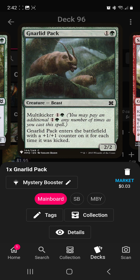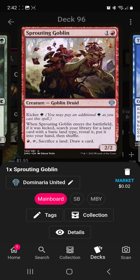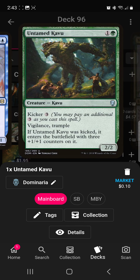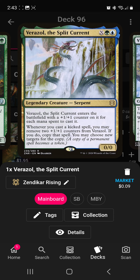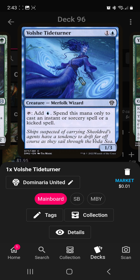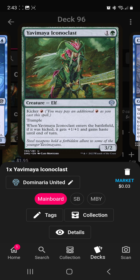Gnarlid Pack — again, plus-one/plus-one counters for each time it was kicked. Sprouting Goblin will search for a land and put it in your hand if it was kicked — a little bit of ramp. Thieving Skydiver can gain control of target artifact with converted mana cost X or less, and can also attach it to itself if it's an equipment. You could just pay kicker cost one and steal a Sol Ring, something like that — it's going to help you get more mana because kicker is kind of expensive. Untamed Kavu enters with counters. Verazol is going to get bigger whenever you cast a kicked spell, and then you can take two counters off to copy kicked spells, which is cool. Vine Gecko is going to make kicker spells cost less and it can get big. Volshe Tideturner is mana for kick spells. Yavimaya Iconoclast — it can get big, it's got a good body.